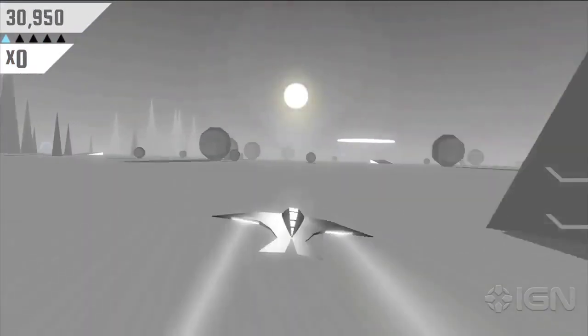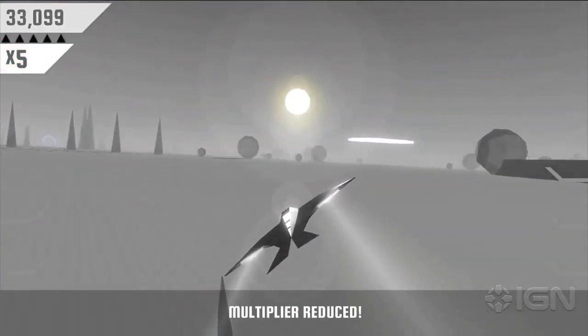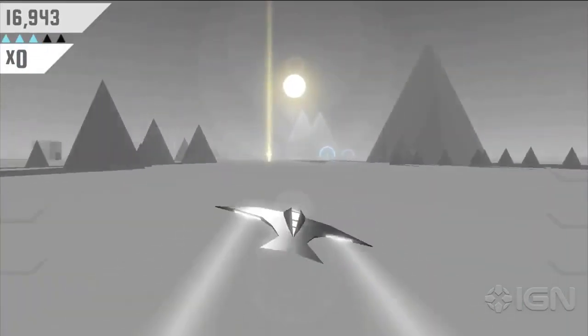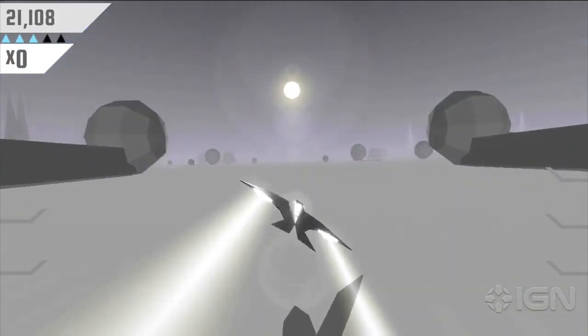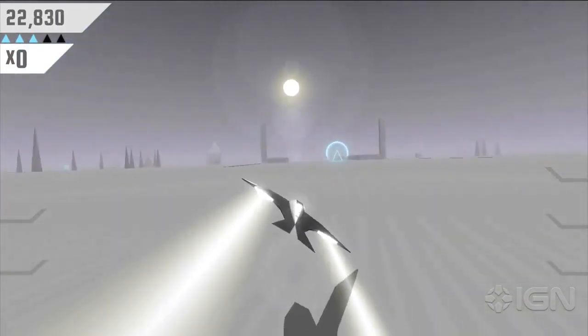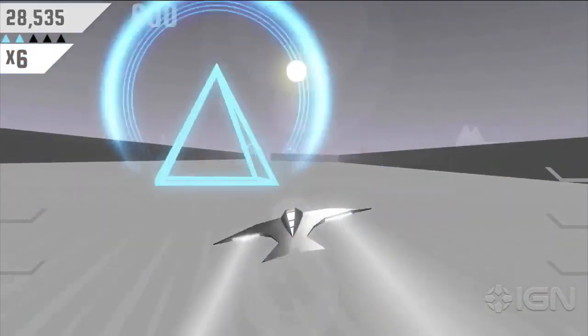You're trying to catch up but if you fly in the shadows you slow down. If you bump into things you slow down. If the Sun sets you die and if you crash you die. You can delay your death by catching speed boosts and there are a bunch of other unlockable things that help you survive longer and get more points. Collecting the blue spinning things gives you points and having more points is how you prove you're better than your friends.